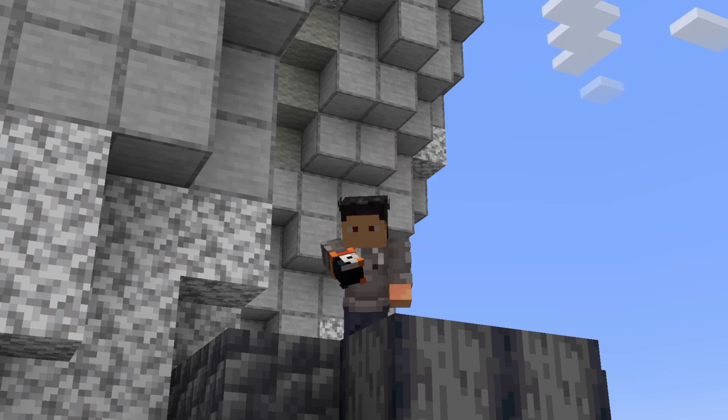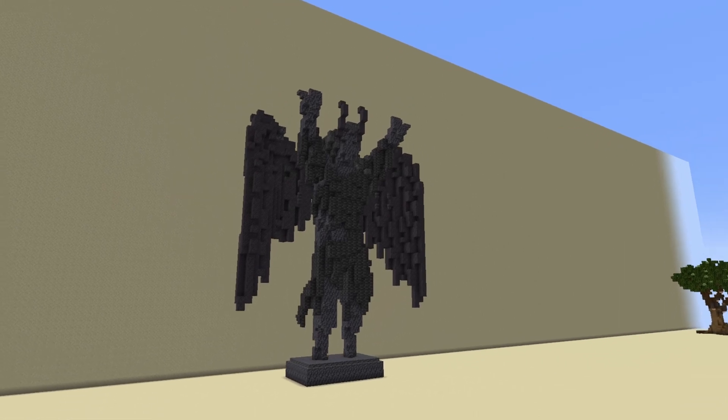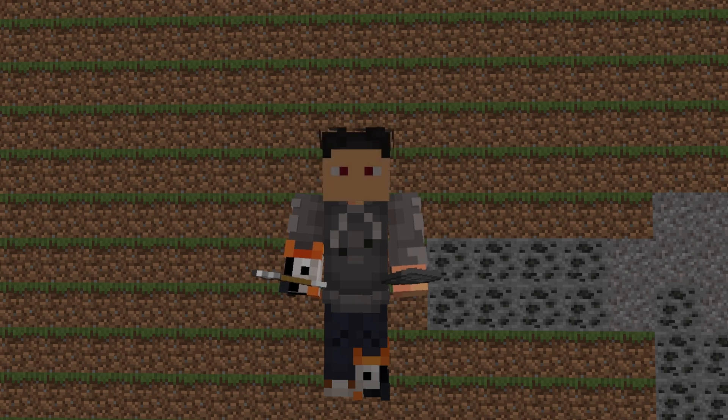Have you ever seen people build these cool statues and wonder how they do that? We call these builds organics. They're basically just anything that isn't a building or terrain, and today I'm going to show you how to build them using a plugin called VoxelSniper.